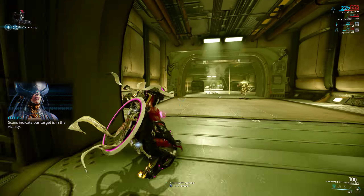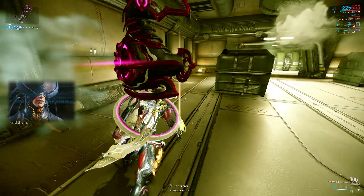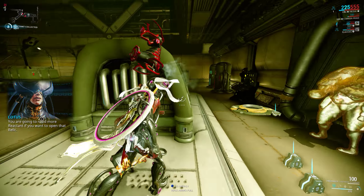Scans indicate our target is in the vicinity. Find them. You are going to need more reactant if you want to open that relic.